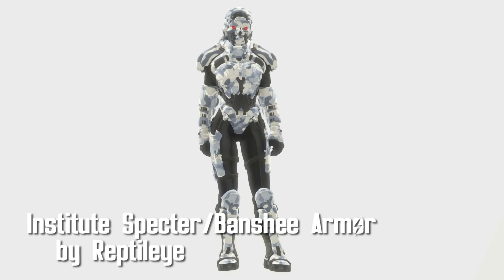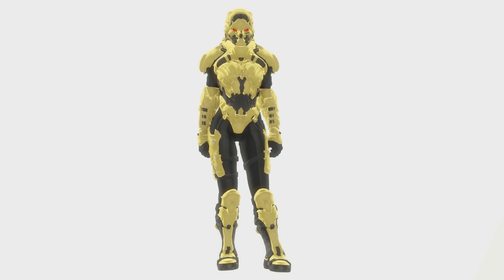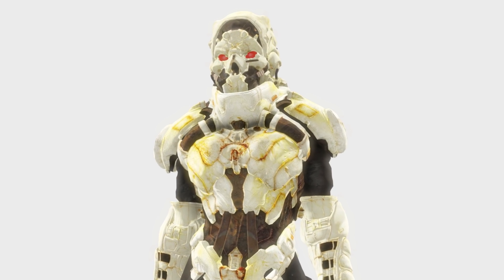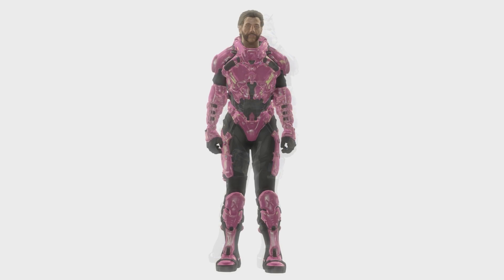Institute Spectre and Banshee Armor Outfit by ReptileEye. A cool armor with an optional file for separate helmet and armor. You also get a number of variations based on color, and the standard armor upgrades like making things hurt you less — that's basically what the upgrades do.